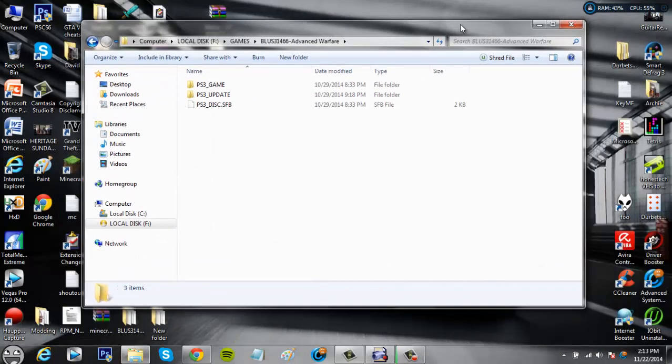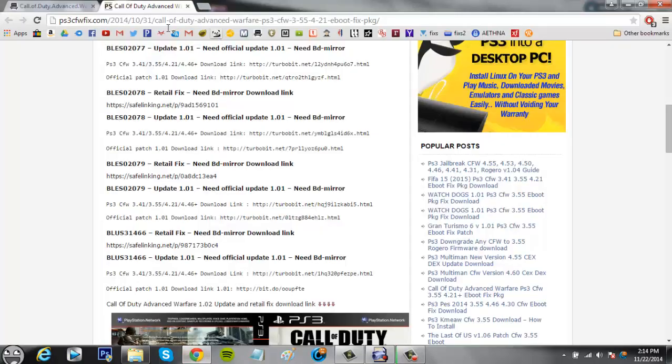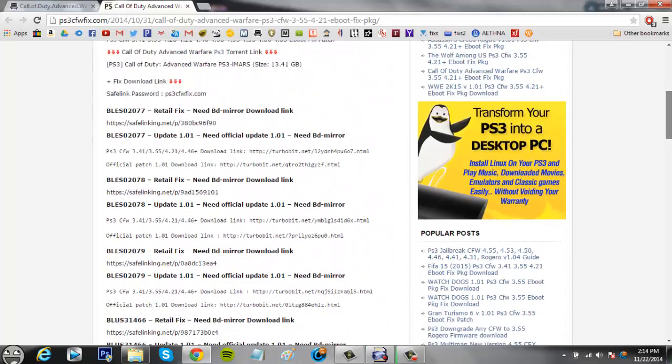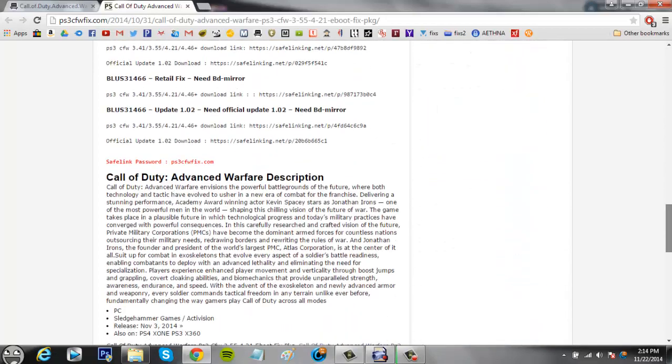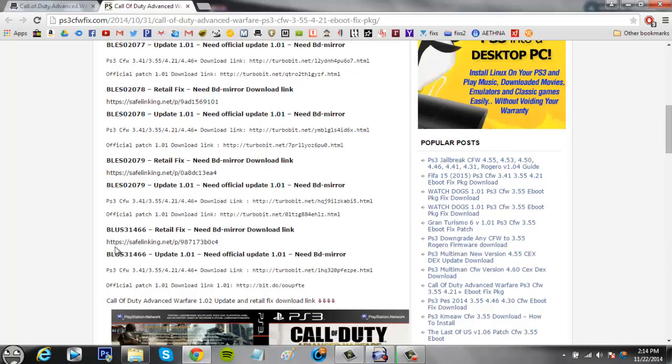The next step is to get a fix so it can work on your firmware. If you're on a custom firmware like 4.65 or whatever the latest one is, you might not need a fix. I'm on 4.46, so I do. That's when you go to this website — I'll have a link in the description. It has all the retail fixes and update fixes for Advanced Warfare, though it doesn't have 1.03, which is okay. I'll show you how to still get 1.03. Find the retail fix for your region — in my case I'm at BLUS31466.